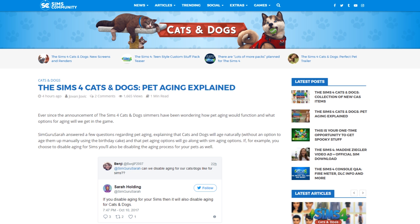SimGuruSara went on Twitter to explain how the pet aging process will work and how you can actually disable the aging process. If you want to disable aging for cats and dogs, you'll also have to disable aging for the Sims — they basically function together. I'm not sure how this will function for setting age lifespan, so I'll cover that in case they mention it.